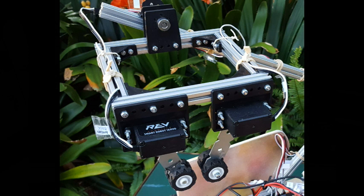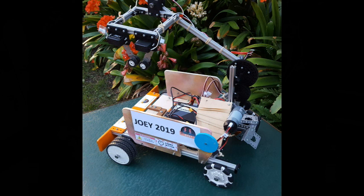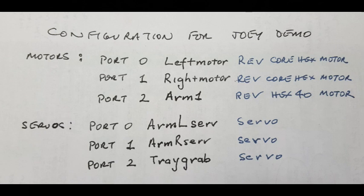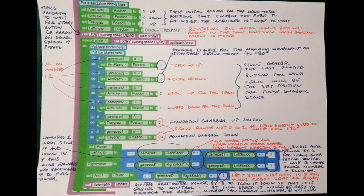The arms of the gripper are from a bracket at Bunnings Hardware, as is the servo arm on the front foundation gripper. For the real rookies, there is a Blocks program shown that will drive the robot quite well, and with some driving practice your team will score some points. The drivers in the video had less than five minutes of training. Good luck everybody.